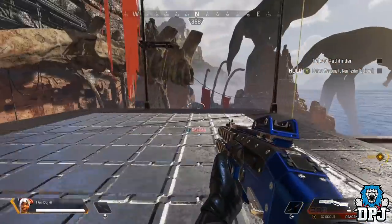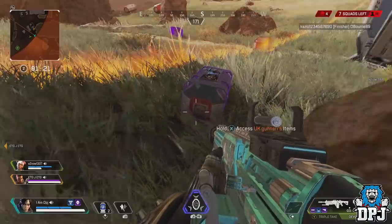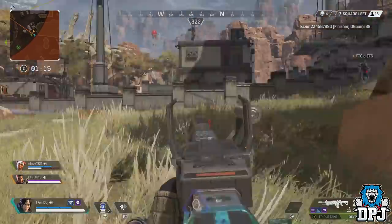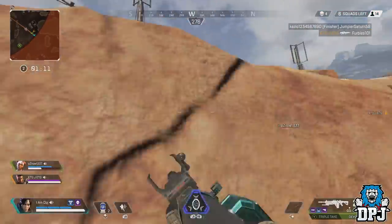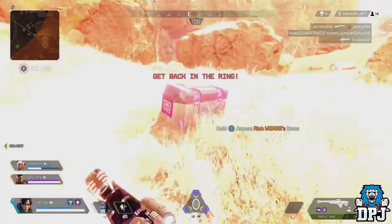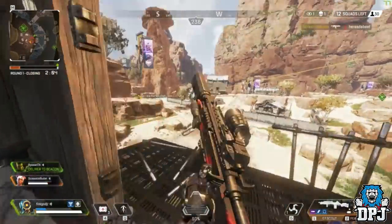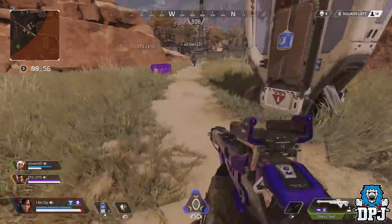Another secret reload animation recently found is one for the G7 Scout. Titanfall fans recognised it straight away from the G2A5 Scout within Titanfall — obviously an acknowledgement to the G7A5 Rifle in Titanfall. This reload animation is extremely rare and I've only seen it twice, and that's through other people's videos — you'll see that on screen now. It makes you think about what other secret reload animations there are in the game. If you have seen one, let me know down below in the comment section.